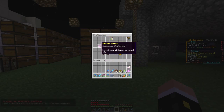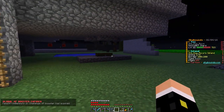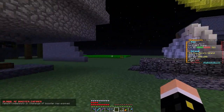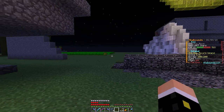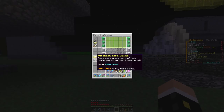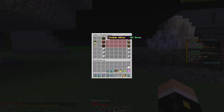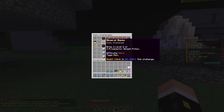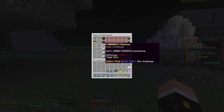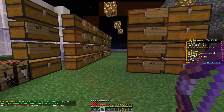Competitions — nothing there for us. Level any pickaxe to level 10. Let's go ahead and reroll our dailies, it shouldn't cost that much — 2,000 stars. Let's see what we get: 15 zombies, two or three prospector splash potion, earn 10,000 sword experience. All right!